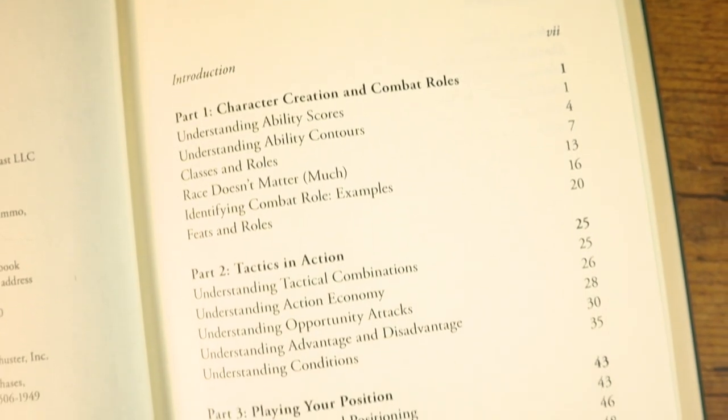There is a lot of useful information in this book. It's broken down into four parts: character creation and their combat roles, tactics in action, playing your position, and tactics in practice. In the first section on creating your character and assigning combat roles, Keith goes over picking a primary offensive ability and a primary defensive ability, then taking your two highest stat scores and assigning them to those abilities. He advises avoiding dump stats — scores below 10 — in the three main stats: dexterity, constitution, and wisdom.